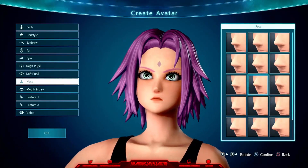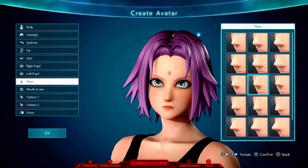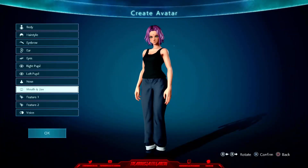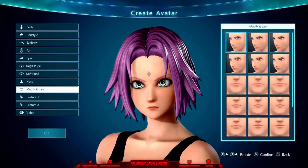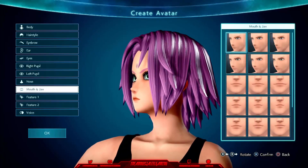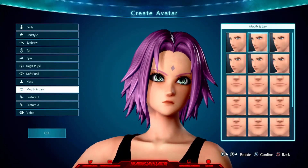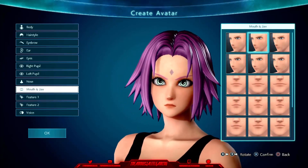Moving on to the nose, I kept it super simple — second column, third row. Looks really easy to work with, just a small little nose; she doesn't need anything crazy. Now I do want to add some fullness to her face, because you don't want to do anything too small or go with big lips. I chose this one here and it works really well — just a little bit of fullness to the face.